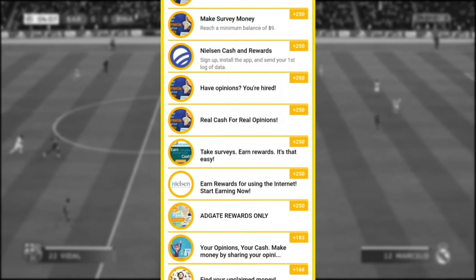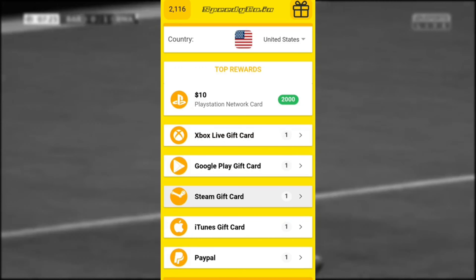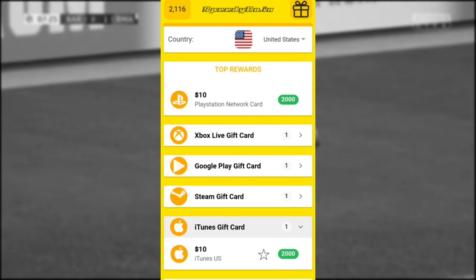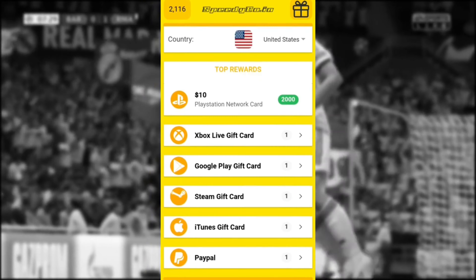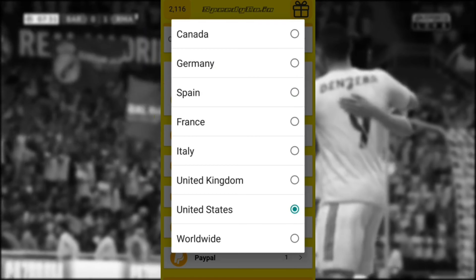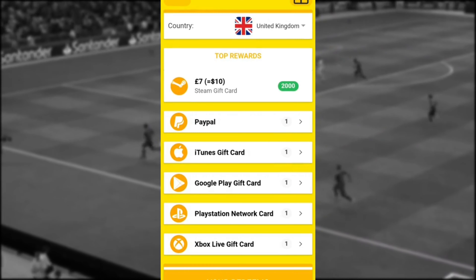An offer may take up to 72 hours to come in. For iOS users, you'll have a better opportunity to get more ads by turning off limited ad tracking — go into Settings, Privacy, Advertising, and turn it off. But it's legit, it works for real, I use it a lot.